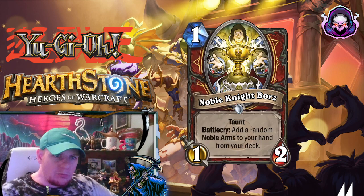Next up we're going to move into Noble Knights, and we assign that to the Warrior class. Here we have a 1-mana 1-2, Noble Knight Boars. It has Taunt and the Battlecry of adding a random Noble Arms to your hand from your deck. We'll be looking at the Noble Arms in a moment — those will be the equip cards you'll be equipping to the Noble Knights.